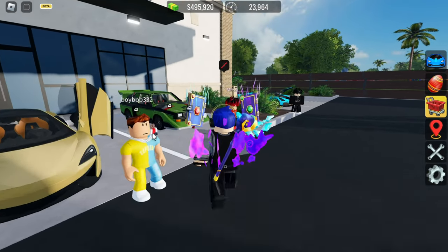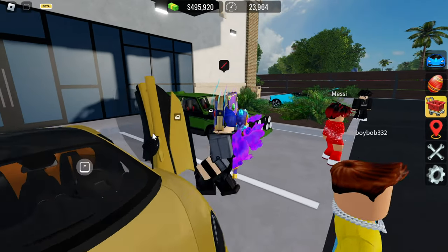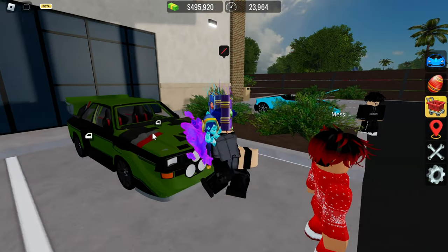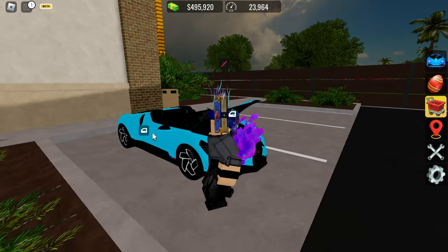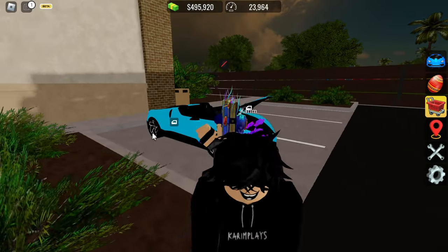This ugly McLaren though — 0 out of 10. Then this Audi Zylinder Quadri — I don't know exactly which Audi this is but it looks good, so I'll rate it a 5.5. And we got a Bugatti Mistral — the rims and the color don't match but it's a pretty good car overall.